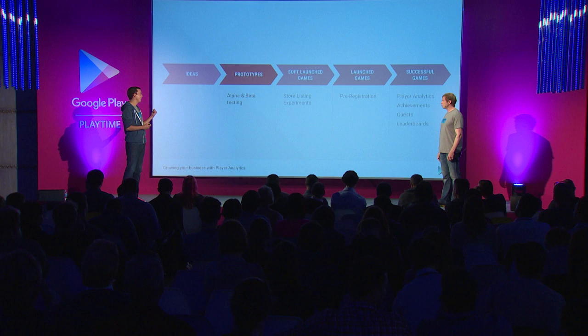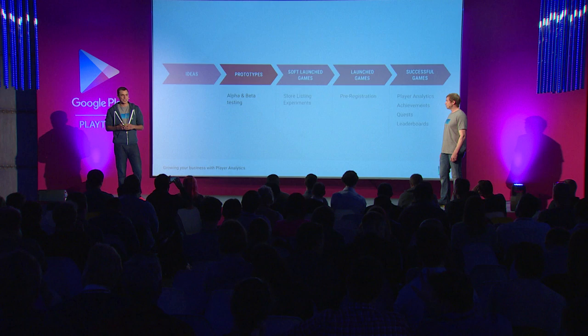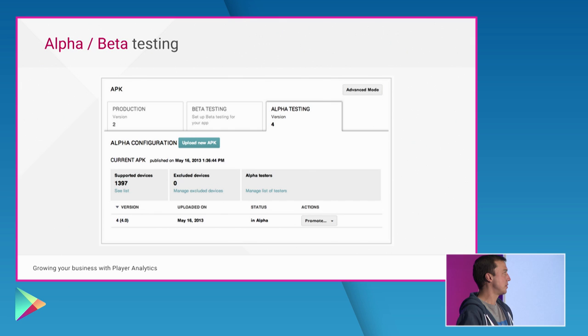We can't quite help you yet with the ideas phase, but we might get there one day. So alpha/beta testing — Ellie mentioned this earlier. This is a feature in the developer console that allows you to upload an APK to either alpha or beta. There are two important characteristics: users always have to opt in to either alpha or beta, and they can't leave reviews. So while your game is in the prototyping phase, this is a really good way for you to iterate quickly without being penalized for a bug.